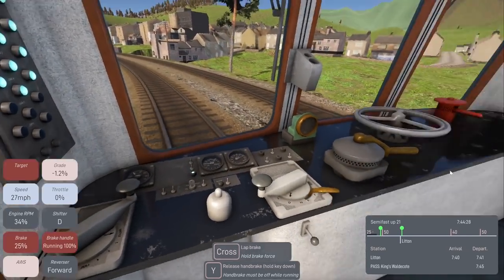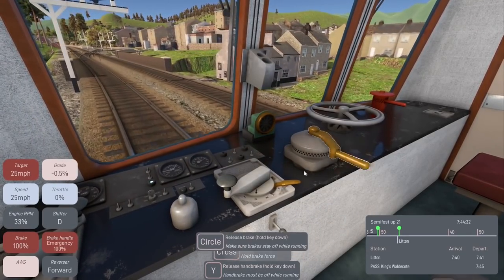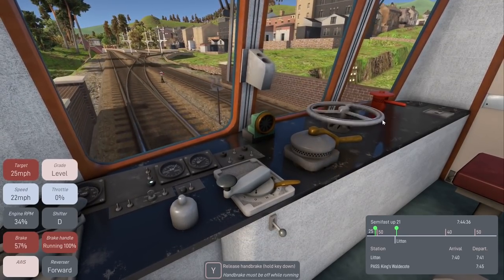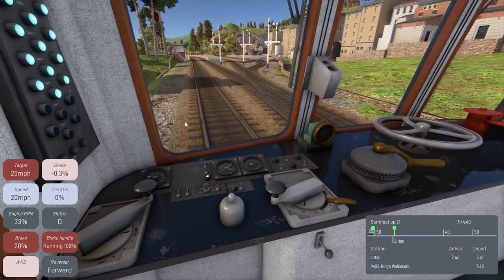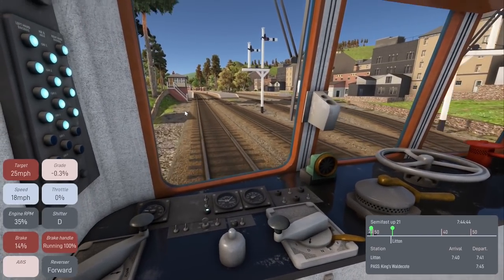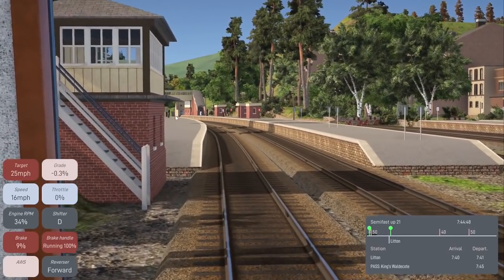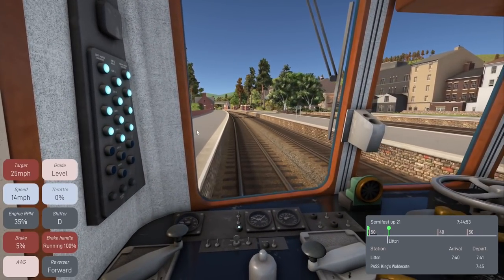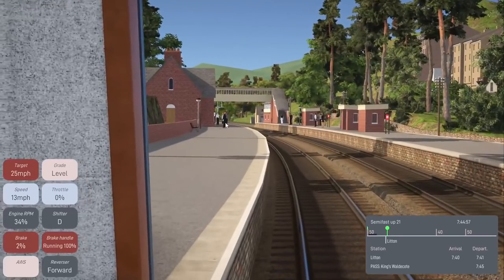The brake is on. Going a nice 20 miles an hour now — target's 25. We're going to be stopping at the station up ahead. I think we stopped at the end of the platform, which should be fine. Here we are — we finally made it to Litten, a little bit late but no big deal.